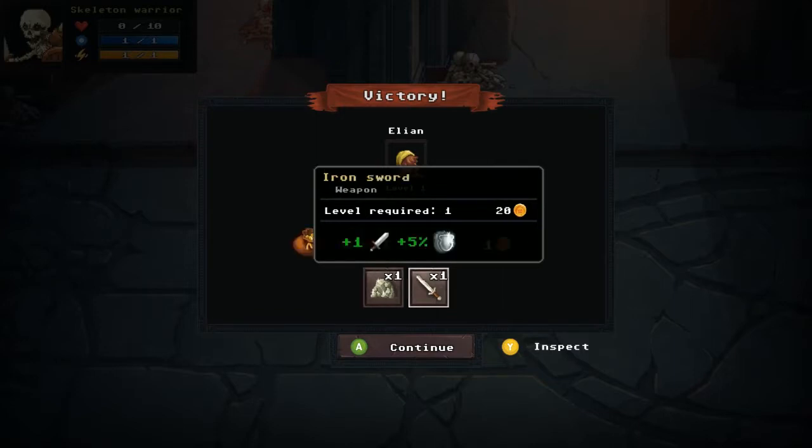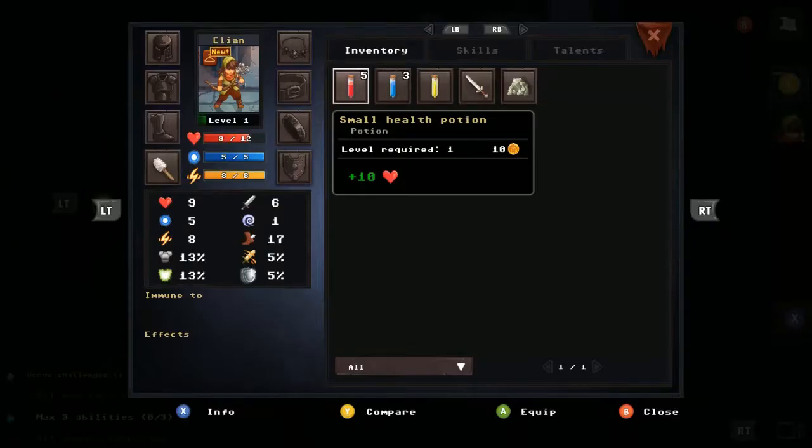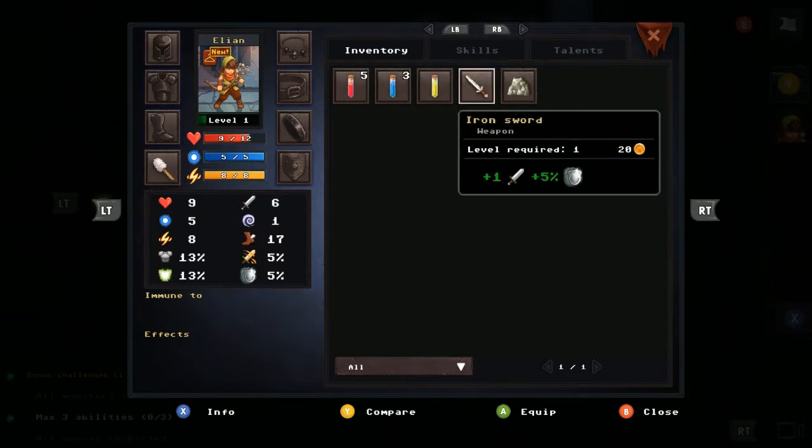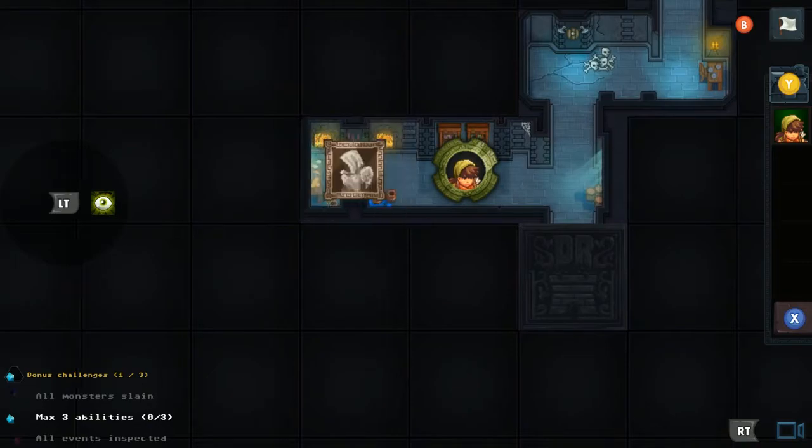I need to be level one to equip the iron sword, and I am level one. I press Y to go to my team screen and equip it. Before, I had a brush for the toilet — now I've got a sword. I like the aesthetic of this. There's an event — I can either inspect it or leave it.